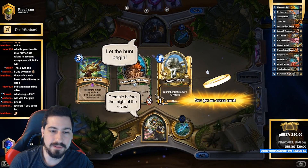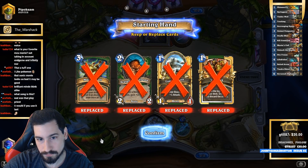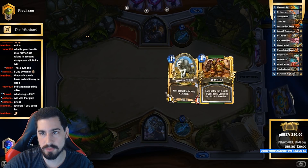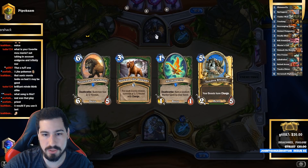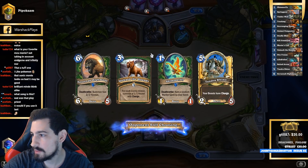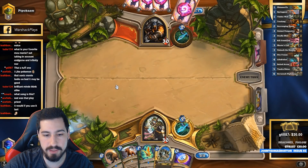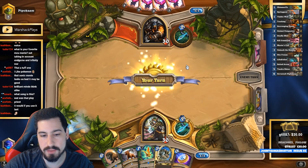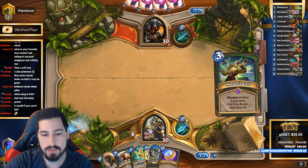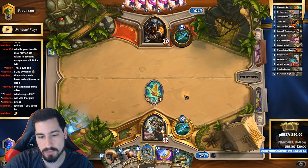I guess hunter is better than playing against a warrior. In this matchup I just look for Shimmerfly, Spring Paw, and Animal Companion or Unleash the Hounds. I found two, but Tundra Rhino + Highmane is a really bad keep because we have no play until turn five. We don't want to use those early — they're cards we want to draw into. Maybe keep Tracking in this matchup. Hopefully this guy has a weak turn two so I can coin Masters.